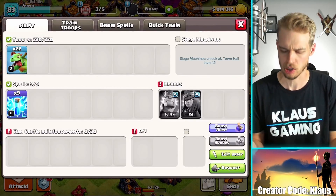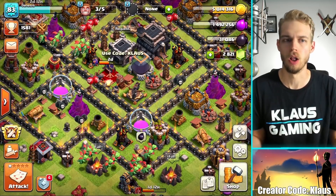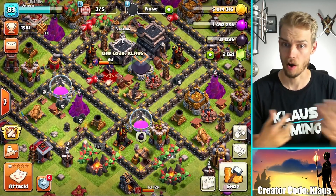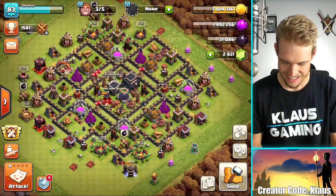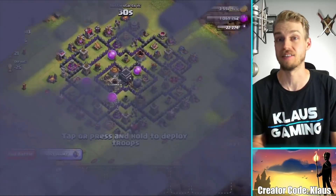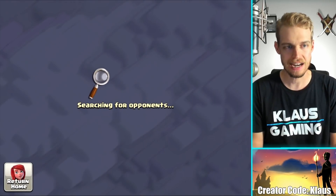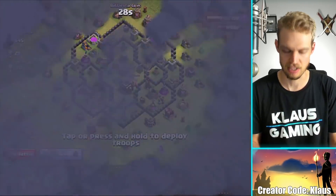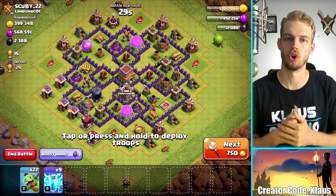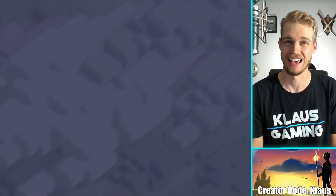We actually get a little bit of dark elixir too, which is not really necessary at all. In fact, I have no use for it at all. I have no use for elixir. Oh my goodness, this is crazy. But I don't mind having it - it just means I can afford more armies. I can actually use the most expensive elixir armies now, something like dragons or pekka or whatever. So that's exciting.